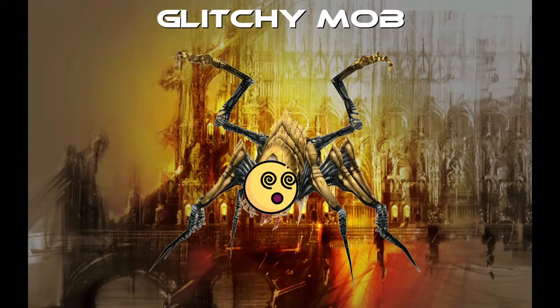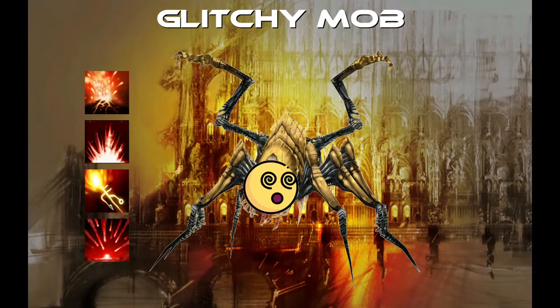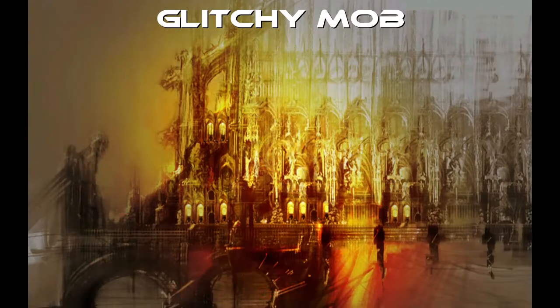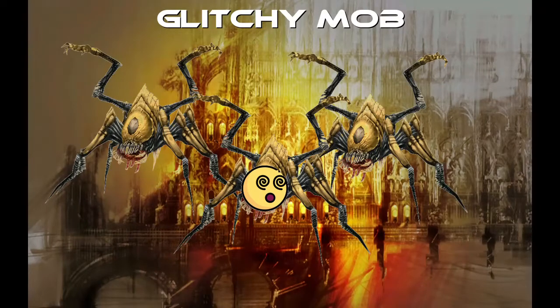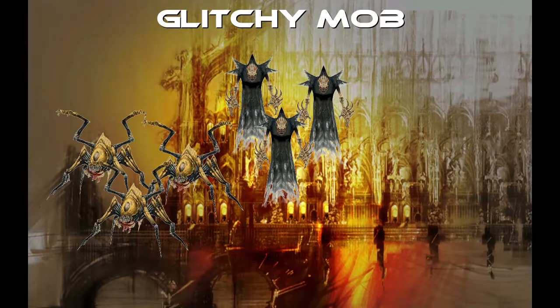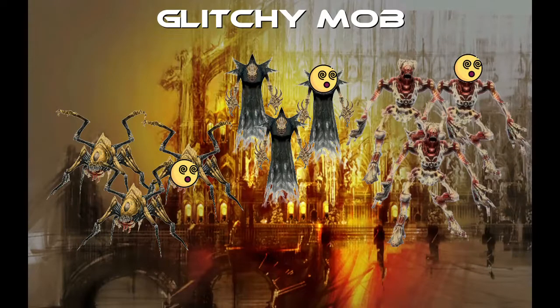A glitchy enemy is a caster, which basically means that he's using spells to fight. Despite that, they are not always ranged — they can also be melee. A glitchy mob is always a part of a group of three or more enemies. In Underworld, all groups of terror webs, mine blades, and collectors will have a glitchy mob in them.